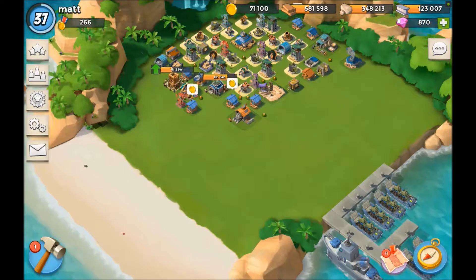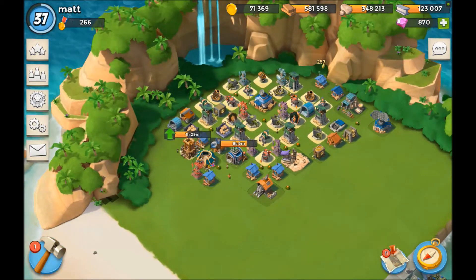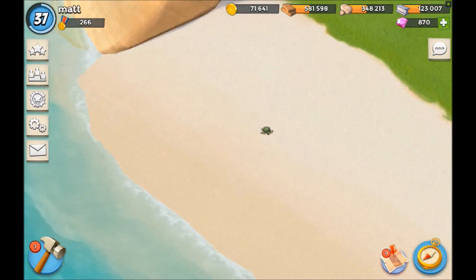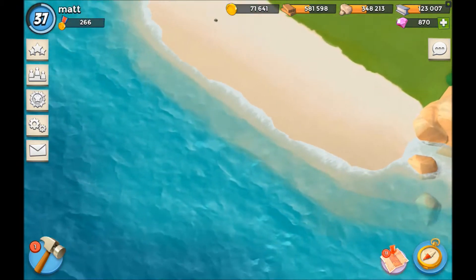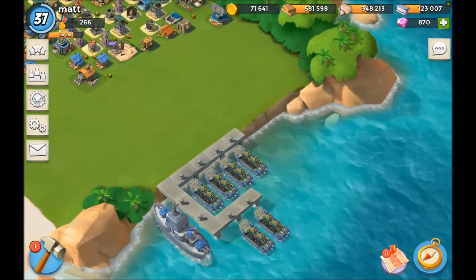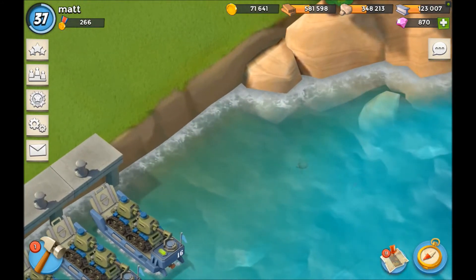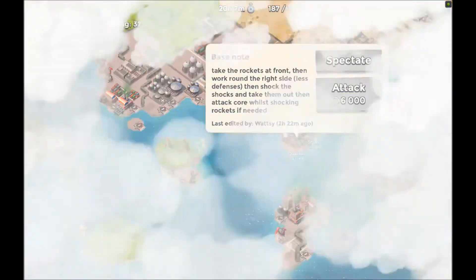Hey guys, Matt here from Boom Beach Bros coming at you with this next episode. In this episode we're going to be continuing our quest to 300 victory points. Before we start the episode, let's go ahead and look at this little turtle on the beach — if you tap on it, it'll go inside its shell, which is pretty cool. There are sea turtles as well, and you can see some fish right there too.